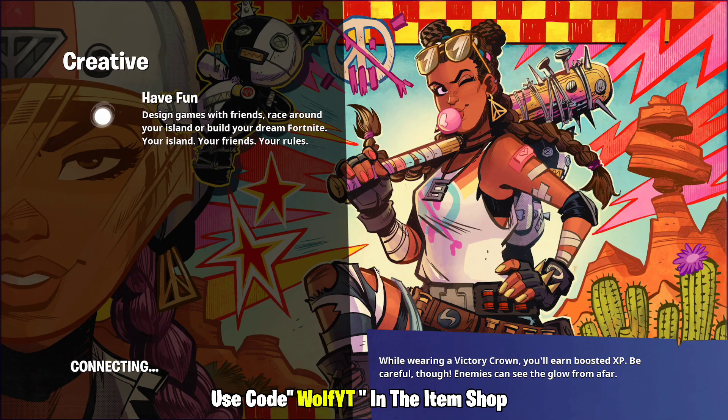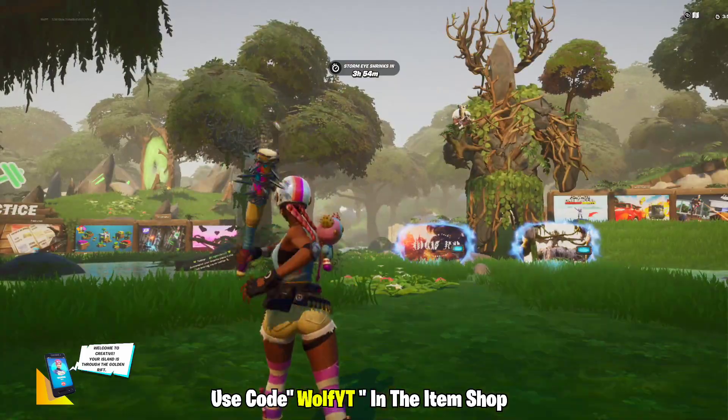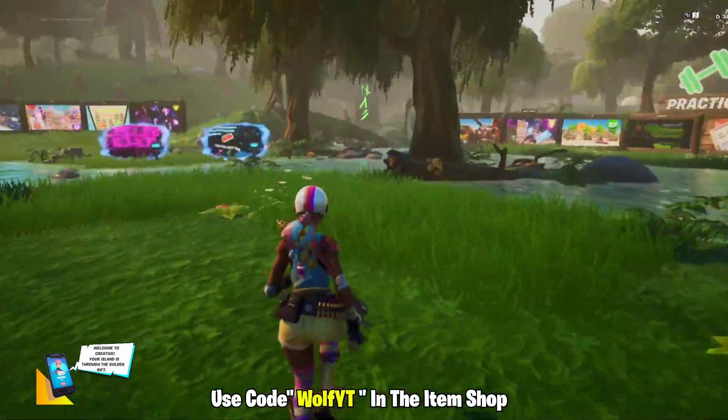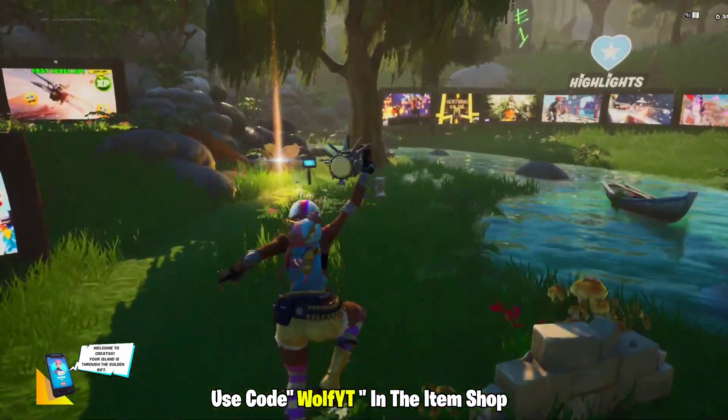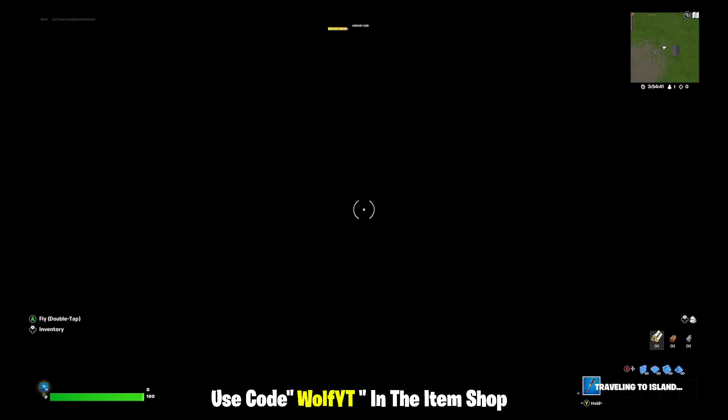If you want to support your boy you can use code Wolf Whitey in the item shop, it's greatly appreciated. The bat is actually not nice - I don't like it already. I don't like that animation, it's kind of like the Thor hammer.